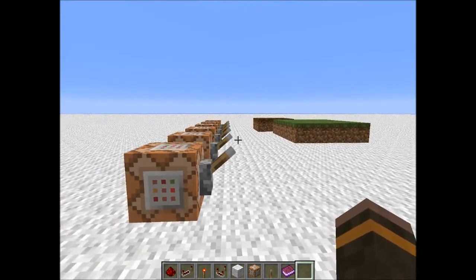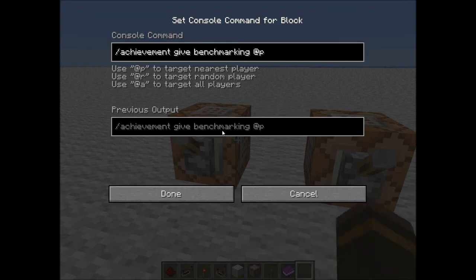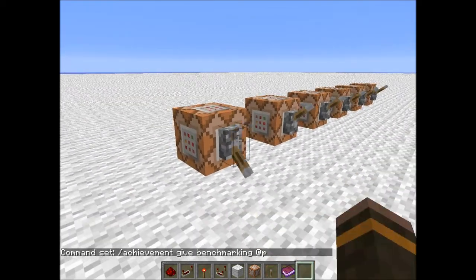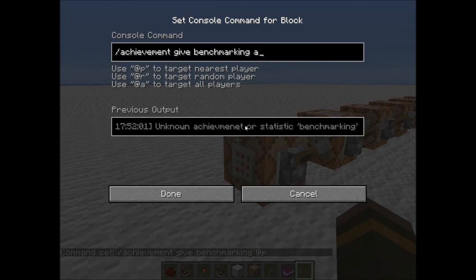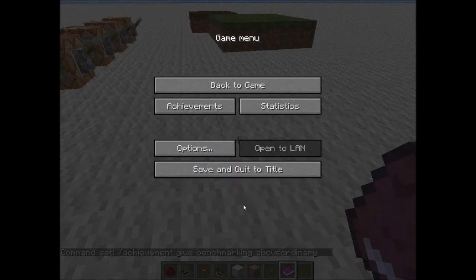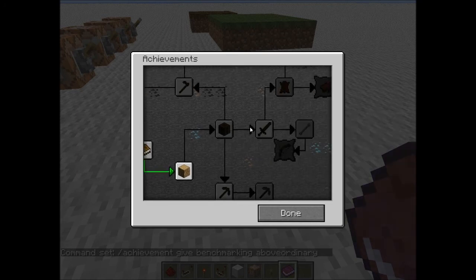First we have the achievement give command. I haven't tested this for fear it might accidentally give the achievement to myself, but basically what you're supposed to do is go to achievement give and then specify an achievement or statistic. You can go into achievement and look at it that way.